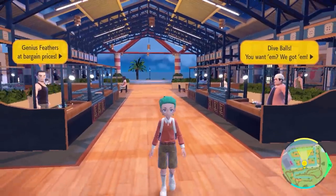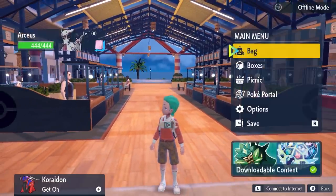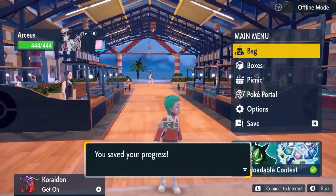One of the items you can get from the auctioneers is these EV reducing berries. To farm them quickly, come to the Auction House and if none of the vendors have EV reducing berries, come away just to the entrance and drop a save.